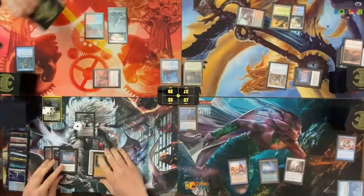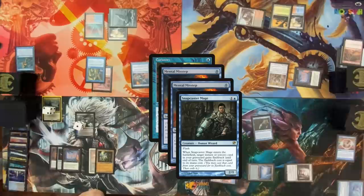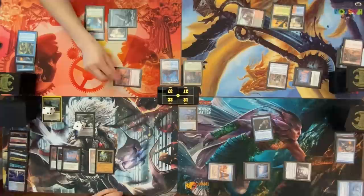Cast Curiosity targeting Glendhorn. Pay two life to Mental Misstep it. Pay two life to misstep the misstep — here comes all of the life in the world. Flash in Snapcaster Mage leaving a blue and a colorless floating, targeting Negate. Negate to target Curiosity. Okay, I'm coming at you for two with Glendhorn, pass to you. Untap, play land, and pass.